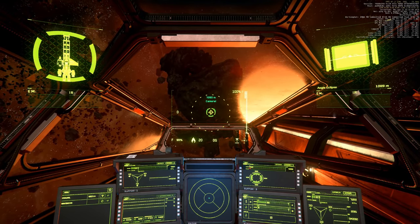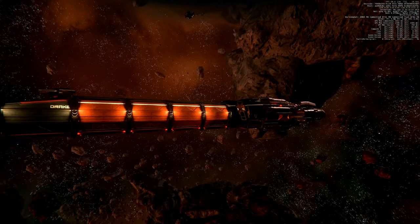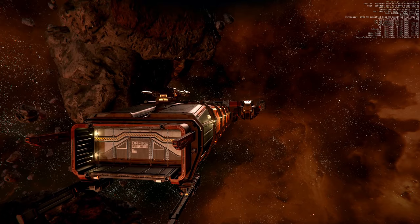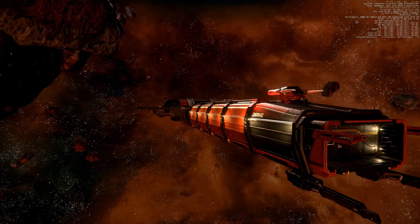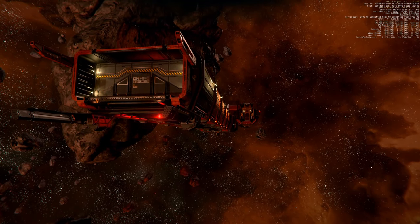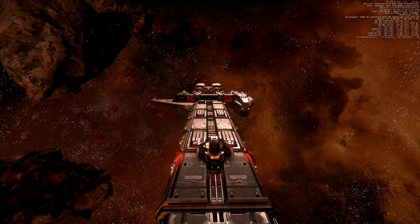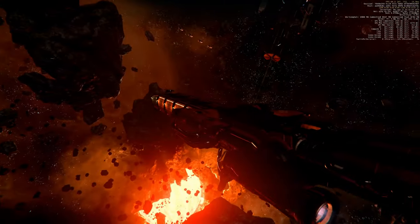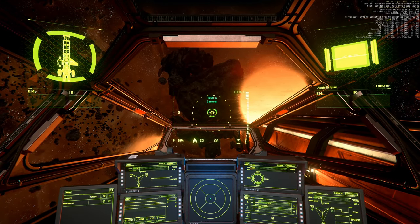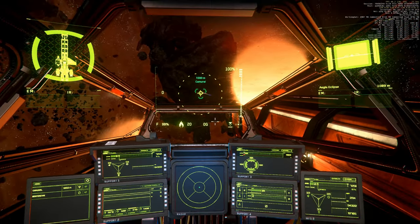I am curious how many size 9 torpedoes we need. I would say two should be enough, but the front of the Caterpillar is full of shield holes and the spikes aren't even covered by the shields — not sure what the purpose is. So maybe she even dies from one size 9 torpedo in 3.6.0 on the PTU. Let's find out. Come on Eclipse, shoot one size 9 torpedo — it's on the way.